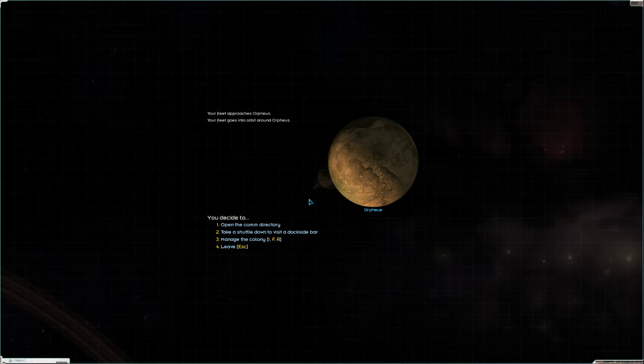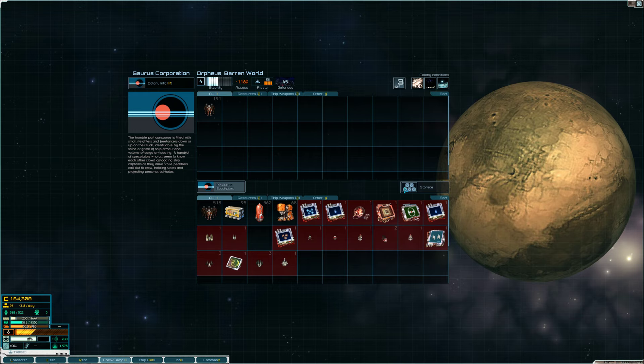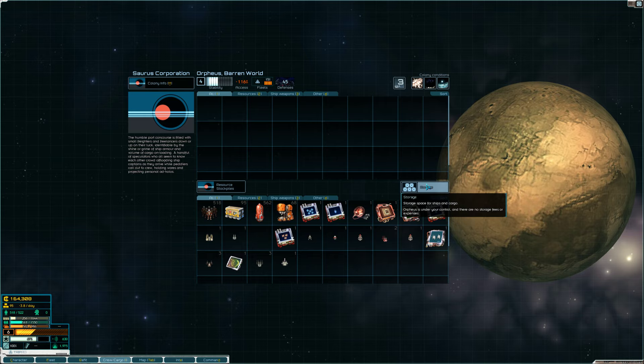I wanted to discuss a little about storage. When you visit colonies in this game, and when you have your own colony, there's this concept of storage. You'll see Saris Corporation — that's us — on any screen you go to. There's a storage screen, which is basically your separate inventory. Since we own this colony, we get it for free, but you have to pay a small amount to access it at other colonies.